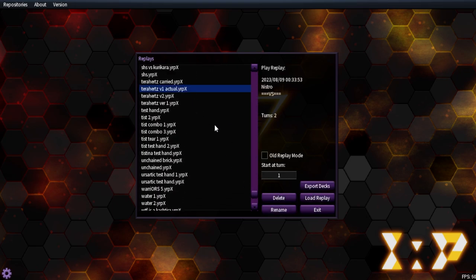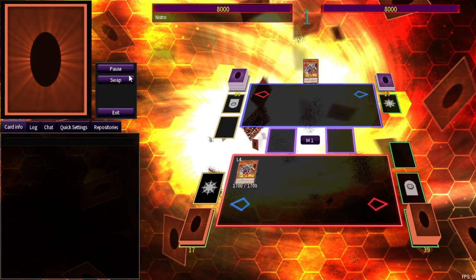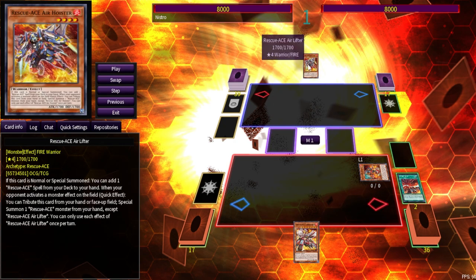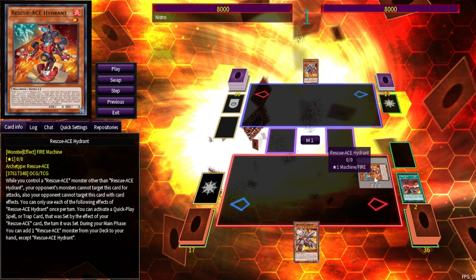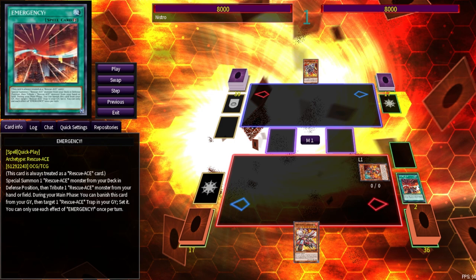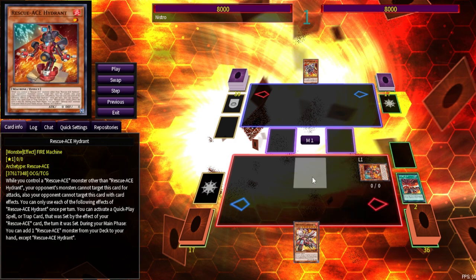Terahertz Version 1 uses the seven-card combo instead of the three-card combo. You start with Air Lifter — Air Lifter grabs Emergency, and Emergency can get Hydrant and tribute Air Lifter. If you have another Rescue Ace in hand, it's preferred that you don't tribute your Air Lifter, but this is technically a one-card combo. You can make the combo without risking your Turbulence if you have another Rescue Ace in hand.